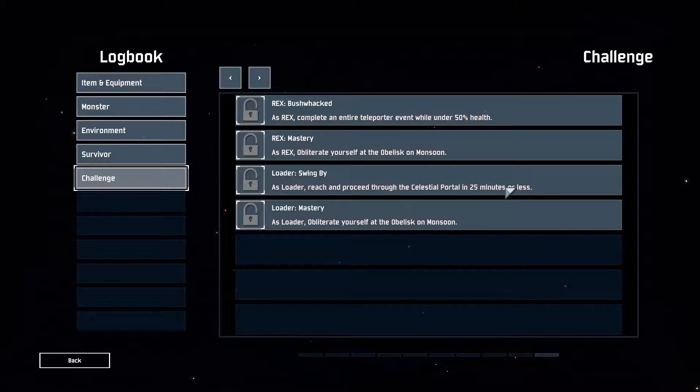But man - 'proceed through the celestial portal in 25 minutes or less.' That's stage 7 in 25 minutes or less. I don't know if I'm gonna be able to do that - that's extremely fast, I've never played the game that fast. It's basically a speed run, that's like three-something minutes per stage. And of course we have 'obliterate yourself at the obelisk on Monsoon,' which I'm not going to do now because I want to give the new character a gentle try.